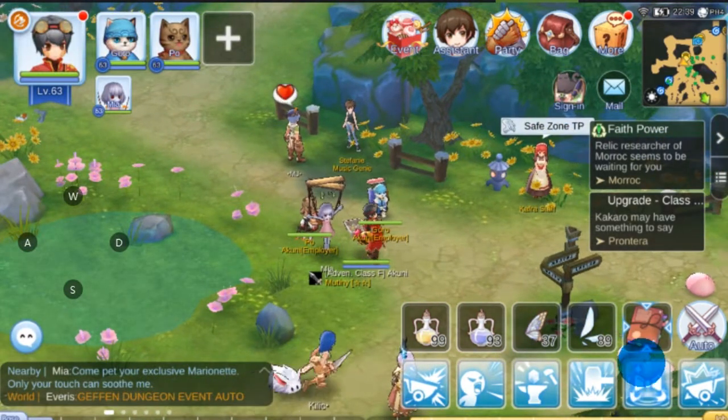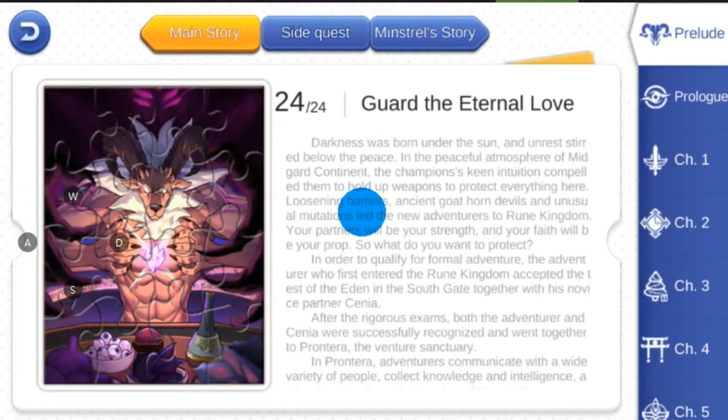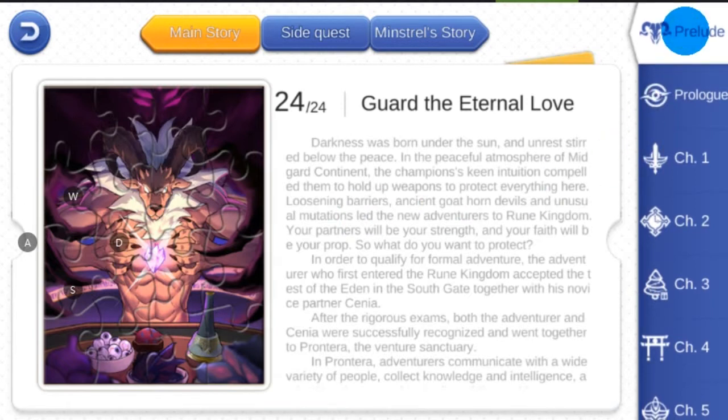Just click on your user manual and start doing the Prelude quests. Once you complete them, you should be able to receive the free helm and other items as well within the game.